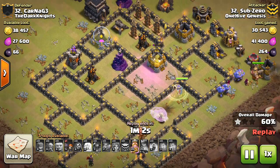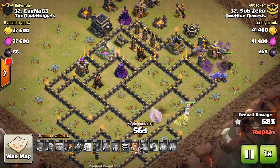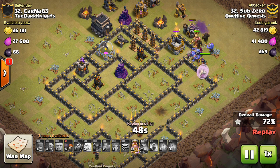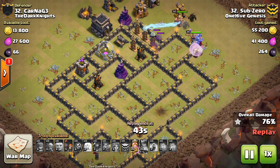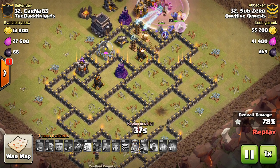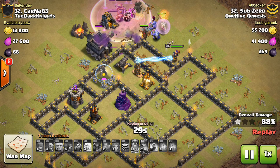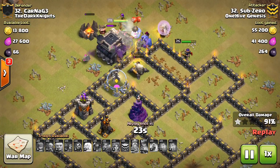He kind of missed that last Rage but didn't really need it. His troops do go to the outside of the base, which will happen because you don't have any jump spells — but that's okay. As long as you take out the core of the base and those important defenses, most of the remaining defenses will be around the outside so your Bowlers and Queen can kind of snipe them. They're going to be able to tank for each other and get the job done. Nice job to Sub-Zero, good way to start off the video.